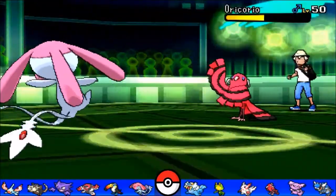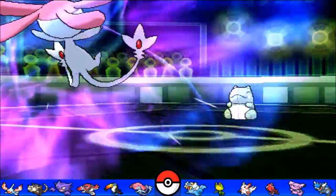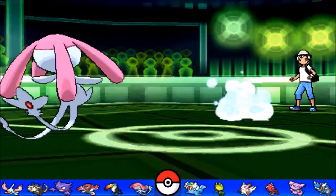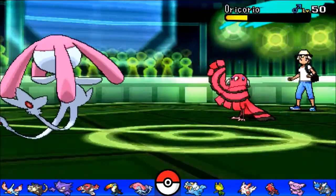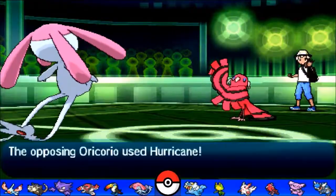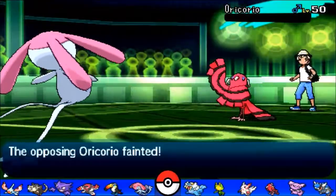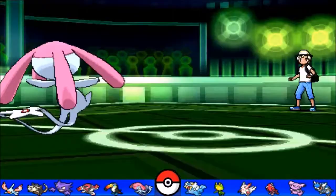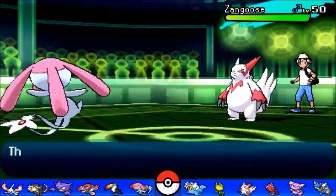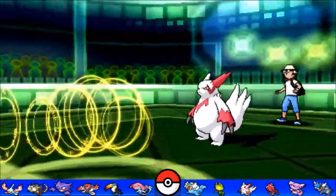I figured he'd go for Roost to stall me out, but I went for Thunder Wave — and of course we miss the Thunder Wave because we need the drama. He goes for Substitute, so I go for Psychic. We're able to break the sub. Honestly I think Roost would have been the better play for him — the Calm Mind Roost stalling could have worked. He goes for another Hurricane which misses, and we retaliate with Psychic to take out Oricorio.